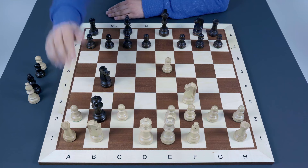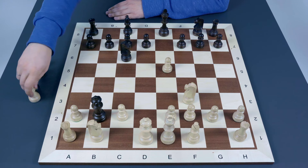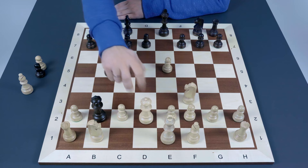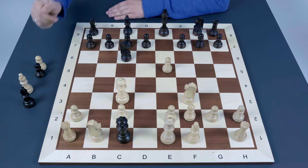If instead of taking the bishop on b4, white plays queen to d2, it's possible to finish the game in a very nice way. After bishop captures on c3 and queen captures on c3, protecting the rook by losing control over the c1 square, black just puts the queen there with checkmate.